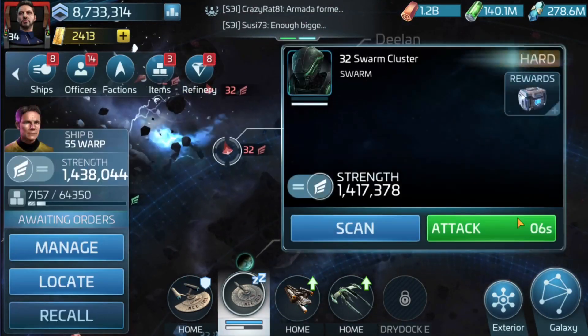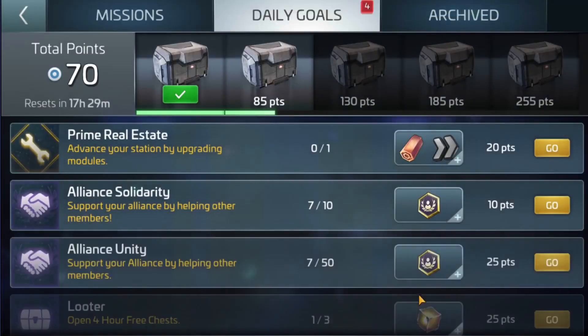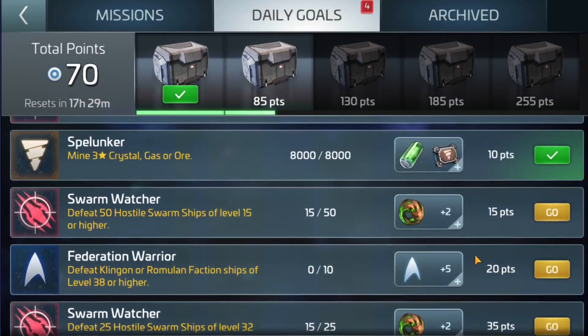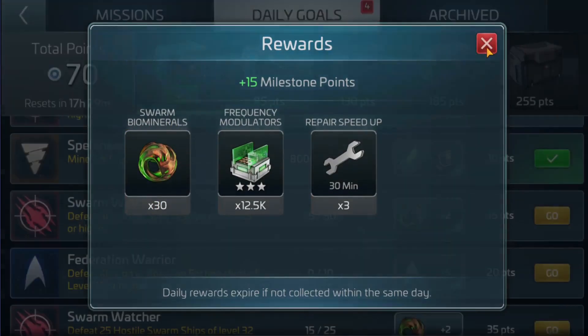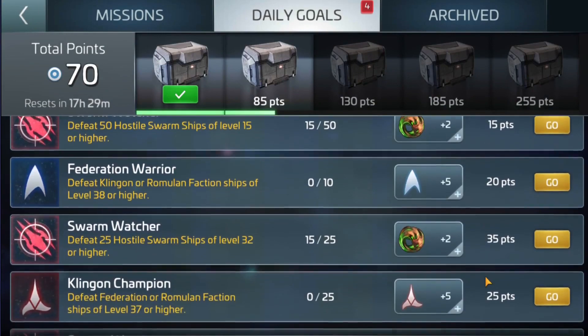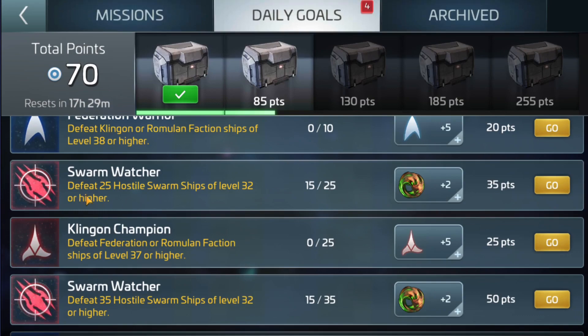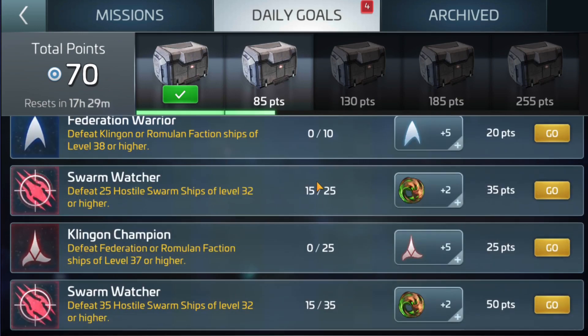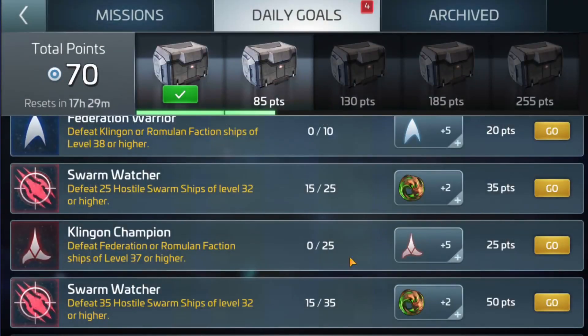The way to do that, if you weren't already aware, is you hit the swarms. By hitting the swarms you complete your daily missions, and from your daily missions you get swarm biomaterials. This is pretty obvious for most people but just in case you're new to the game — you need to hit, for example, 35 level-20s, 32s, and 50 of any random above level 15 to earn those materials.